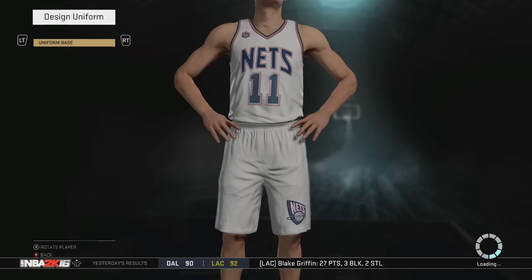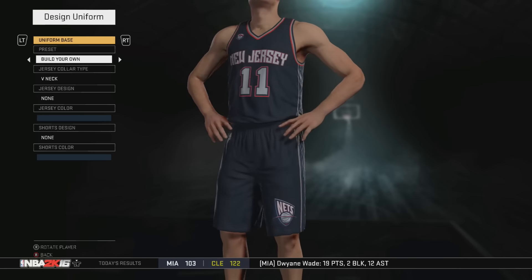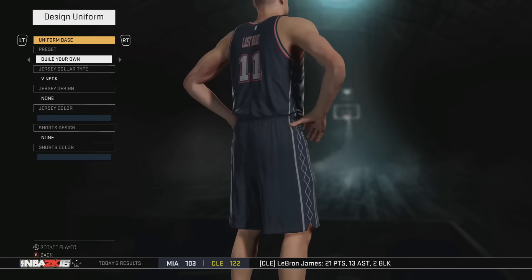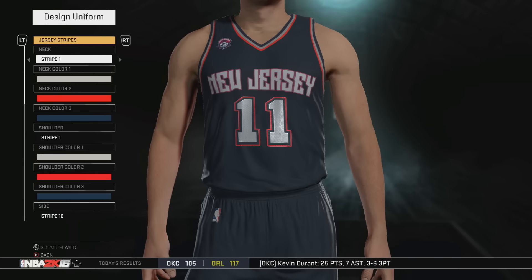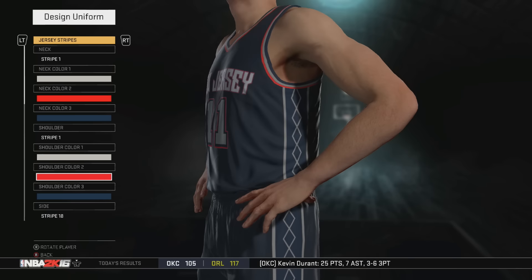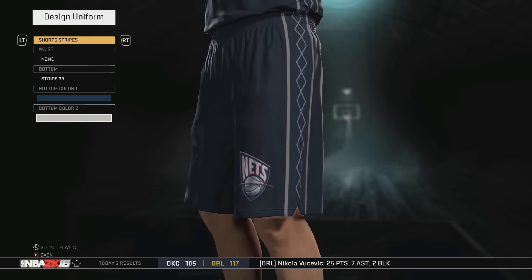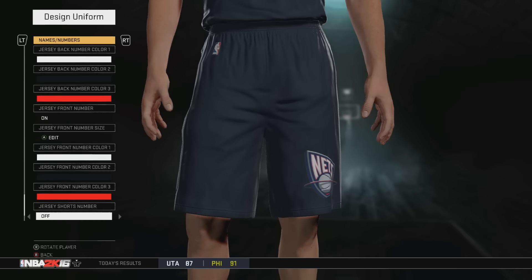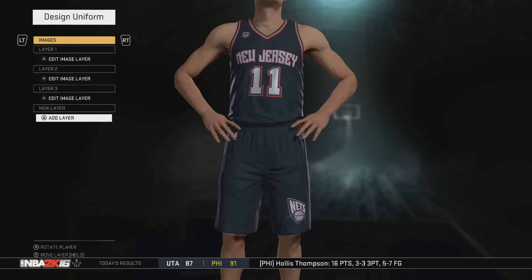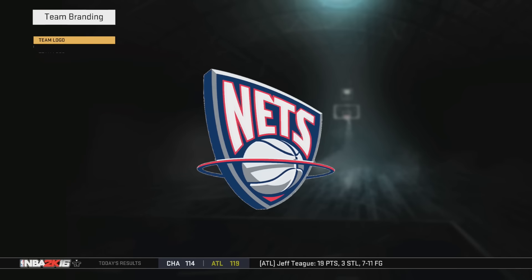A lot of you guys are wanting me to go in depth on how to make the jerseys and how to add the images. A lot of you guys are not on Xbox One, and that is what I have — that's what I own. So I upload my images to the website on Xbox One. As for the New Jersey Nets, if you guys want to create this jersey, it's fairly easy. It doesn't have that much on it — one of the really easy jerseys to make compared to the Vancouver Grizzlies and the Supersonics that I made prior.